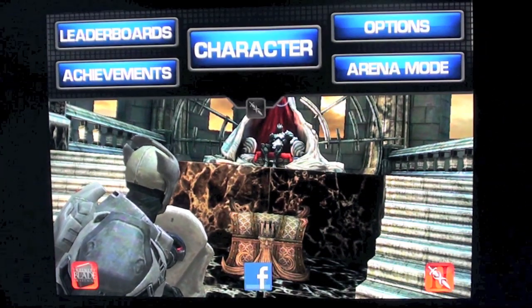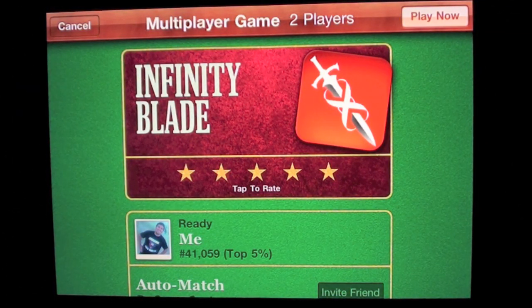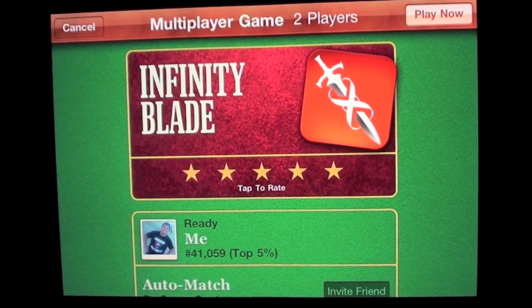To go to multiplayer, press pause, go to arena mode, and then click on multiplayer. Click play now if you want to play with anyone, or click invite friends if you want to invite any of your friends from your game center account.